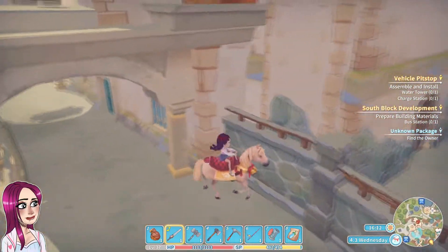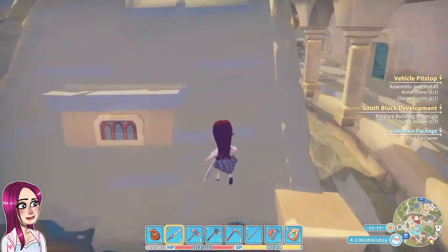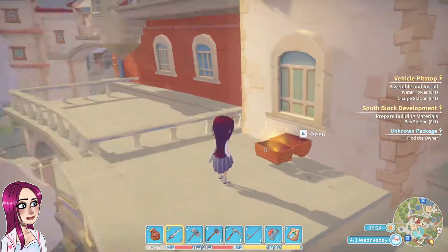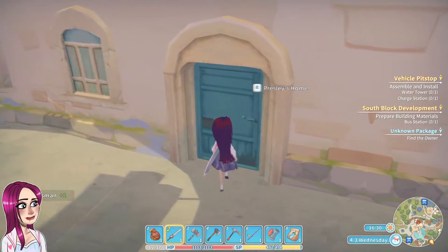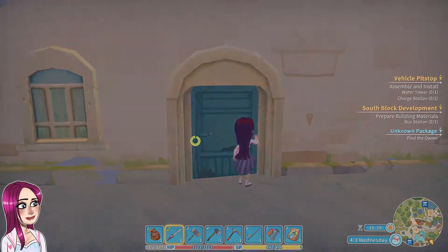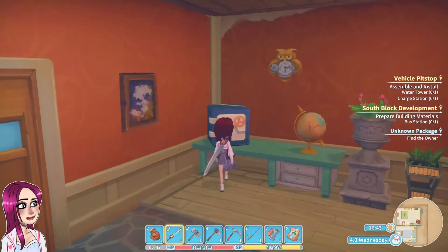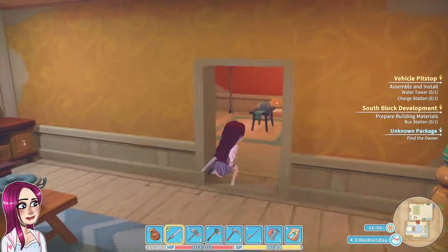There's a chest up there. This is Preston's home. Isn't Albert his son? Albert's home. Interesting layout.